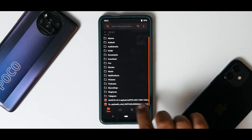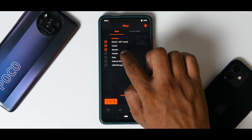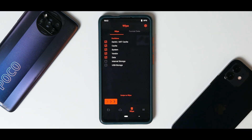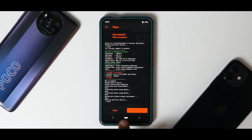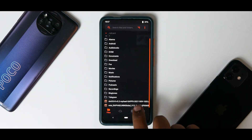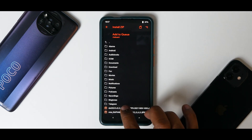We are booting into TWRP. We have the DOT OS file and the firmware ready. Go to Wipe and select Dalvik, Cache, System, Vendor, and Data. Since I'm coming from Android 12, I'm wiping everything to be safe — I always prefer a clean install so you don't have any bugs. Once everything has been wiped, go back to the main screen.